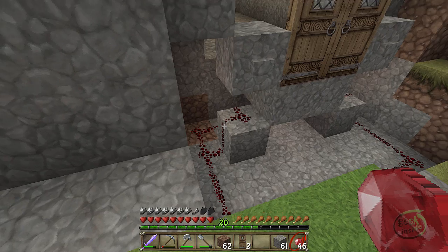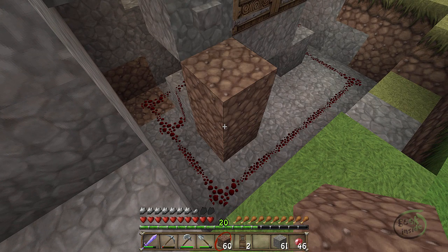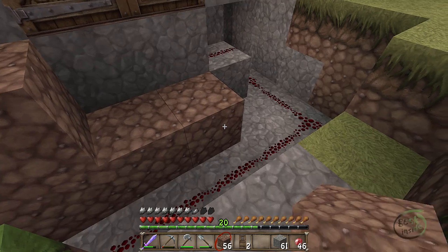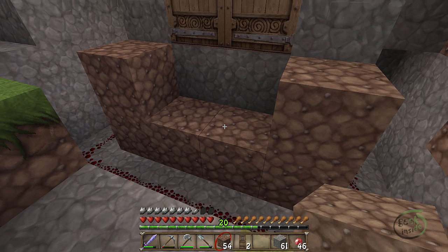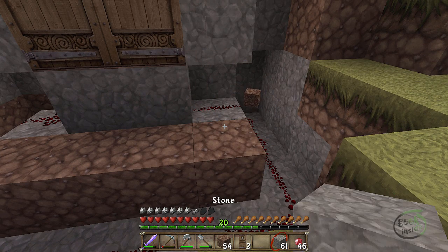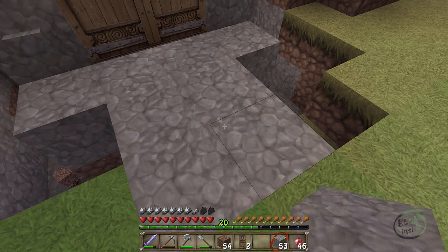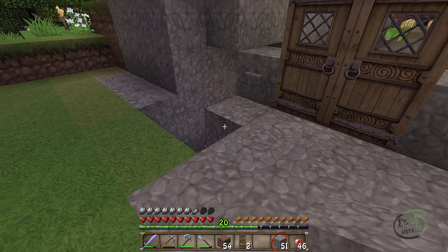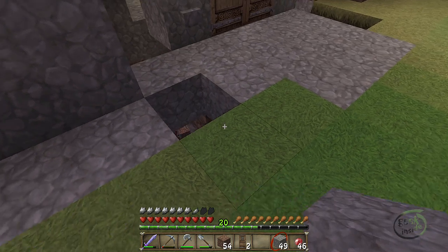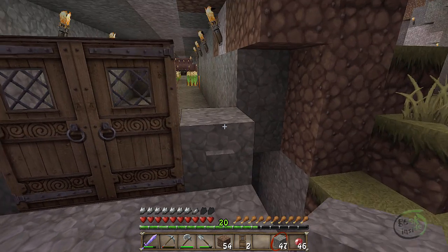The first thing I want to do is fill any two-block-high spaces so I don't get any creatures spawning under here. On my first trial I didn't do that and I did get a skeleton that spawned right underneath this. This is going to be visible so let's make this stone and bring this stone out. Let me make sure it still works — yep. Stone here, stone here, still working.